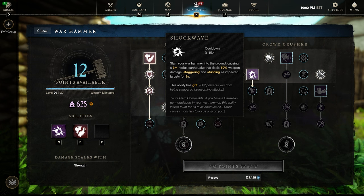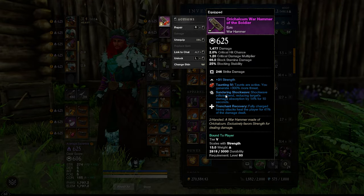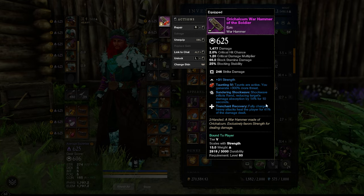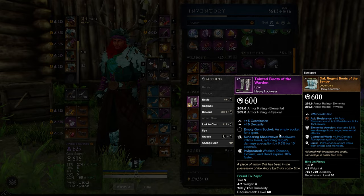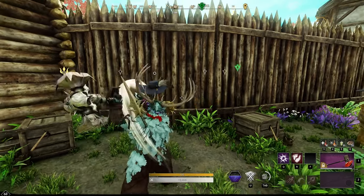Next, look at Sundering Shockwave. Sundering Shockwave doesn't have Rend attached to it by default, but when you have Sundering Shockwave with the perk on the weapon or the armor, that's when it's applied. There are perks you can put in your armor or your weapons for each and every skill. Sundering Shockwave unlocks Rend for 14% for 10 seconds via the weapon perk, or 9.5% via the armor piece like the boots.